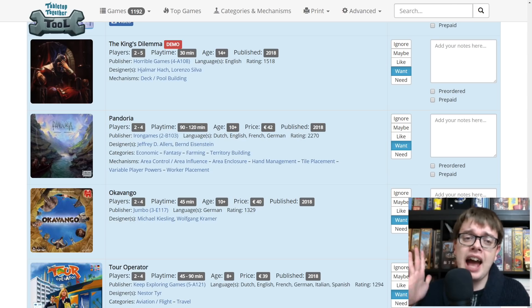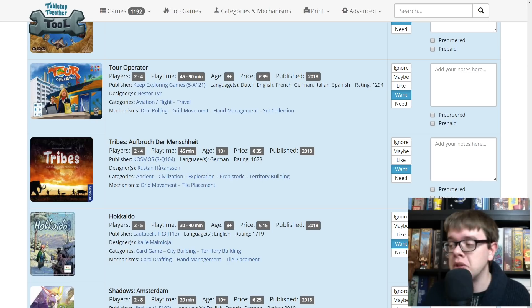Pandoria from Bernd Eisenstein and Jeffrey Allers, coming from Iron Games — they designed Order of the Gilded Compass together, but Bernd is the designer of Pelophanes, one of my favourite games of all time, so I'm there for anything from him. Okavango is coming from Jumbo Games — I know it's a Kramer and Kiesling game. Shallow again, but I'm excited just from that. Tour Operator from Keep Exploring Games — a beautiful looking game where you are trying to fly people around and get them put up in hotels. You're in charge of their whole holiday, so there's a lot of management keeping all those things afloat with other players booking the rooms you need. Very excited to try that out.